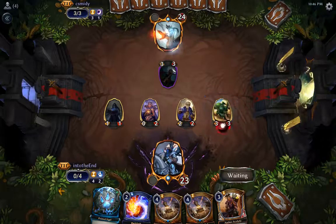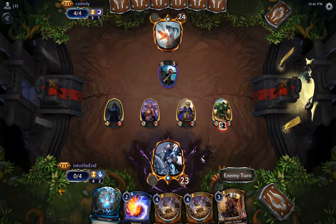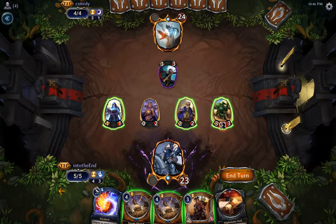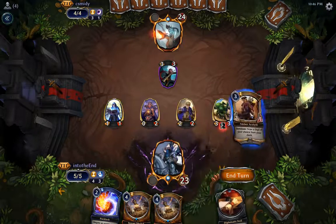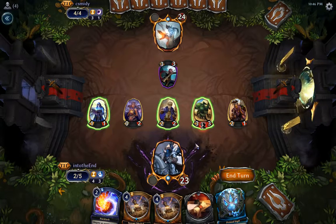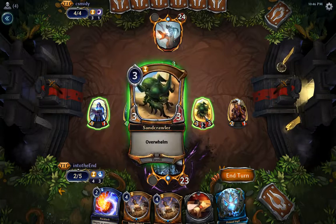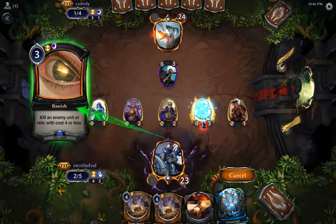Play a three-three Overwhelm Crawler — it blocks just the same, but with the Obelisk this could be a five-five so it'll do more damage on the attack. I'm going to hold up Backlash because I think he has removal spells and I'm not in a super huge rush to attack. He's not going to block, but I'm not going to attack because I don't really want to take damage either. Actually let's just attack — this is why we have Backlash.